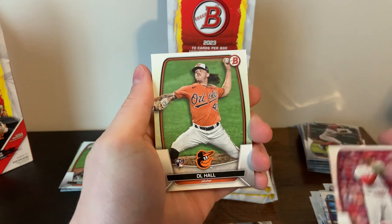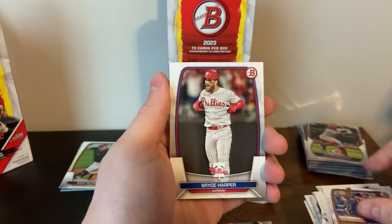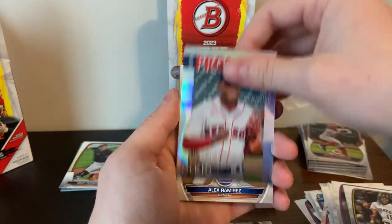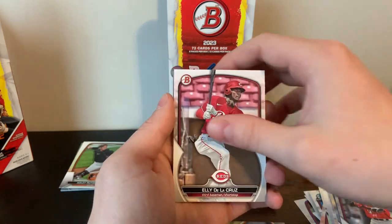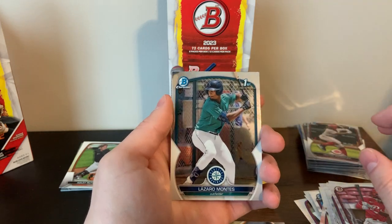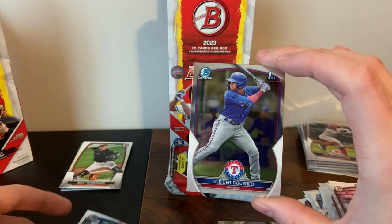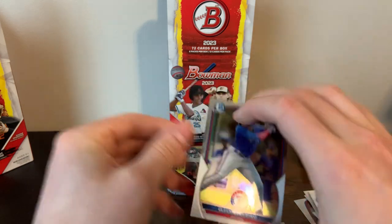Hunter Green, DL Hall. Pete Alonzo, Bryce Harper, O'Neill Cruz, Miguel Reese prospect, Alex Ramirez, Elijah Green, Ellie de la Cruz, Lizardo Montes — that's a good first Bowman to get, one of the top guys. And then a Fergo first Bowman.